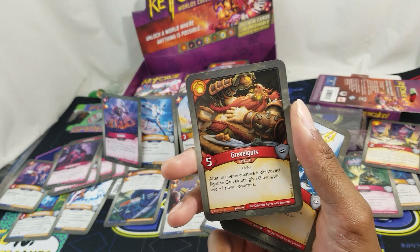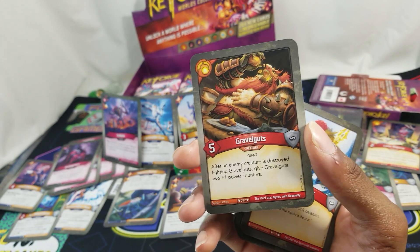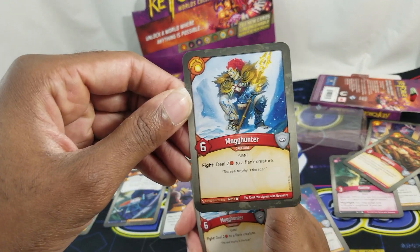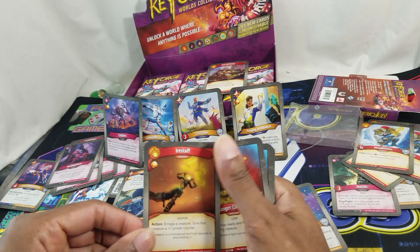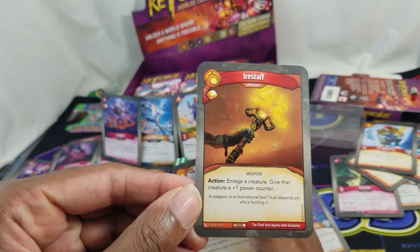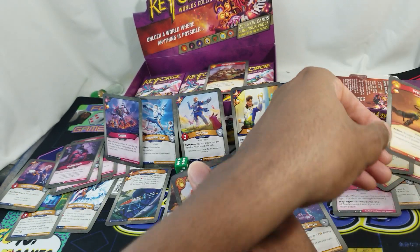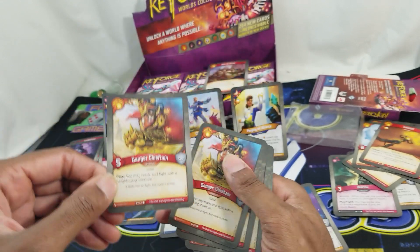Gravel Guts — don't recall really ever seeing you — five power: after an enemy creature is destroyed fighting Gravel Guts, give Gravel Guts two plus-one power counters. Gotta fight with them. Mog Hunter: fight — deal two damage to a flank creature, two Mog Hunters. Irish Staff — a lot of cards I've never seen in this deck — action: engage a creature, give that creature a plus-one power counter. Enrage a creature.